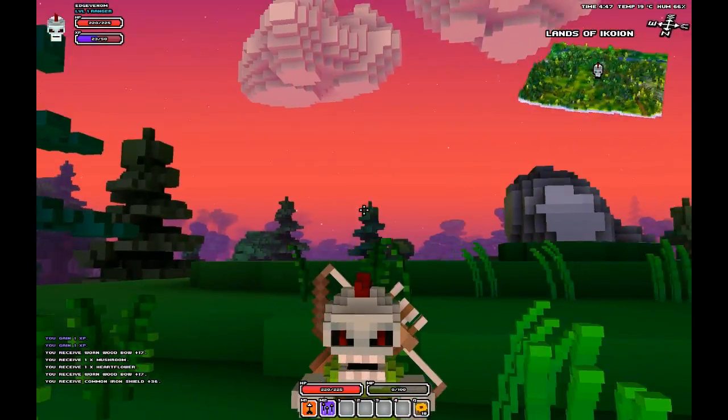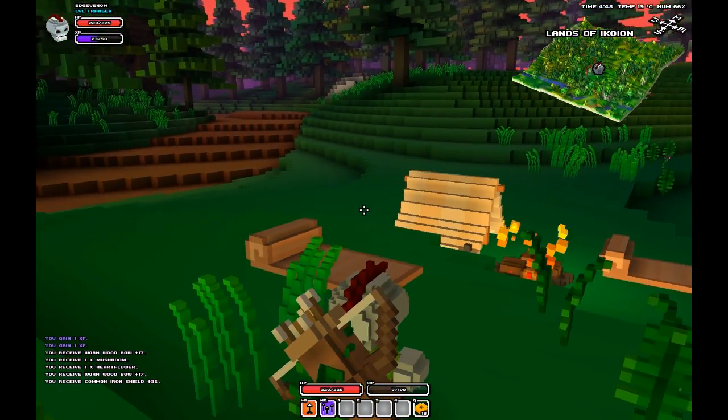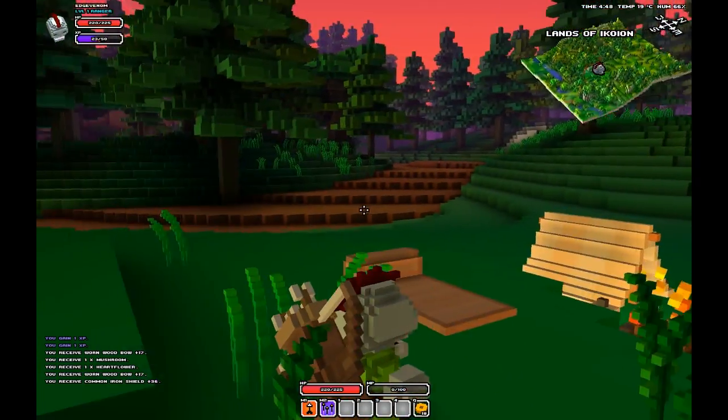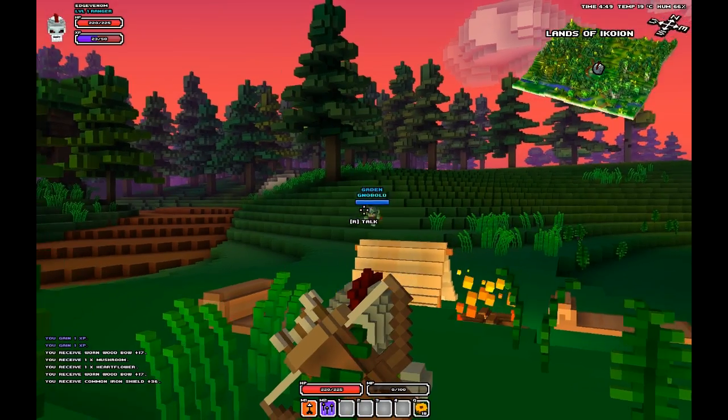Basically you can use multiple characters on the same map. What you're going to do is find a location that's easy to find and put both your characters in that location. For me it was this campfire by this road, with this elf something guarding it.